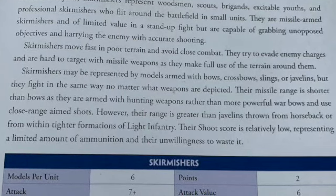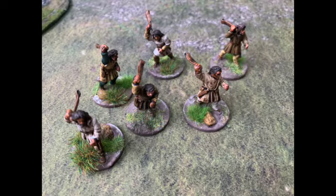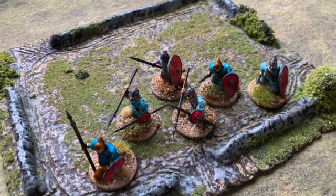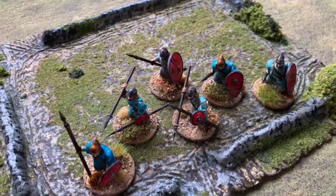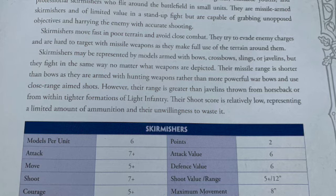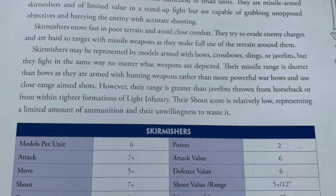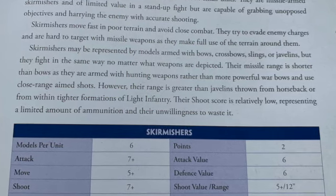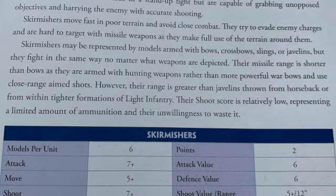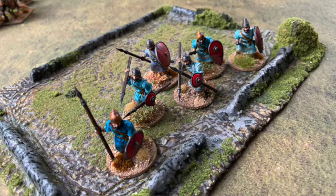Skirmishers may be represented by models armed with bows, crossbows, slings, or the javelins you see here, but they all fight the same way regardless of depicted weapons. Their missile range is shorter than normal bows and crossbows, as they're armed with hunting weapons rather than war bows, using close-ranged aimed shots. However, their range is greater than javelins thrown from horseback — we'll cover that later. Whatever they're armed with, it's a 12-inch range.